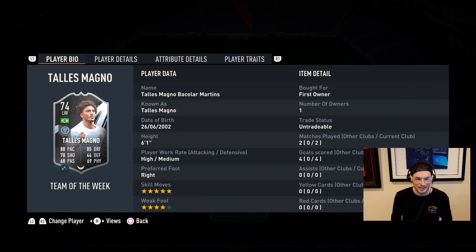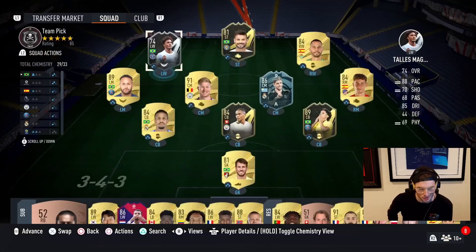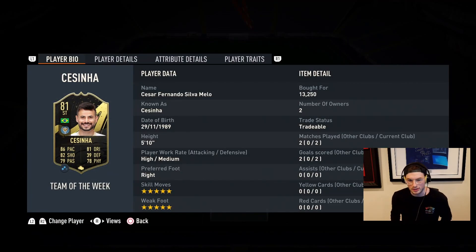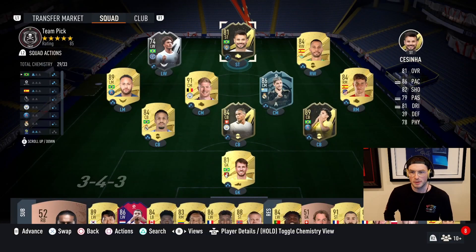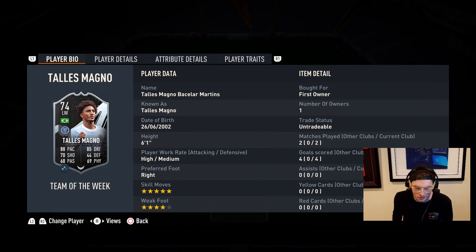Talismagno for me is like a must-get — this guy is just unbelievable. Even if you don't get him in the starting 11, he's going to be such a good super sub. He seems really physical and strong in game, which is always good in FIFA. His finishing is very solid — he had 51 long shots and we hit an outside-the-foot shot from outside the box. Sesinha was a bit underwhelming — he reminds me of Anthony with five-star, five-stars, so kind of mid, but for 13k that's crazy value. Talismagno got four goals in two Division 4 games — must get. Thanks for watching, see you guys later!